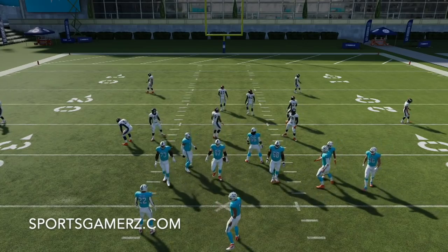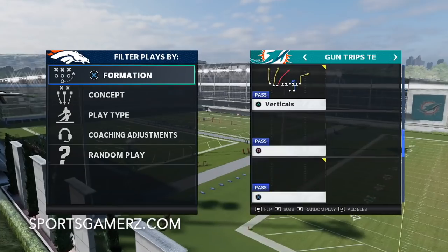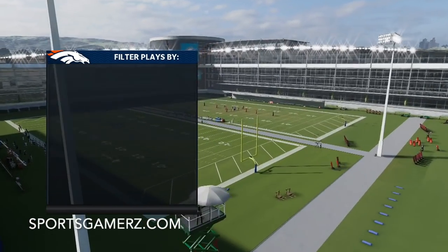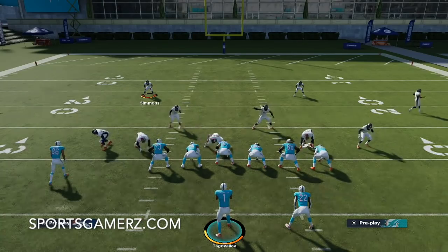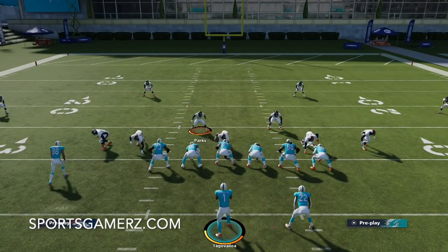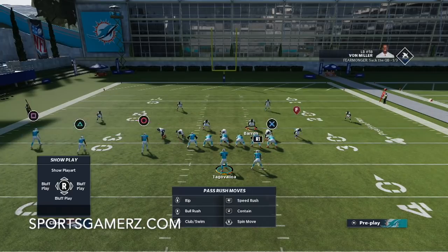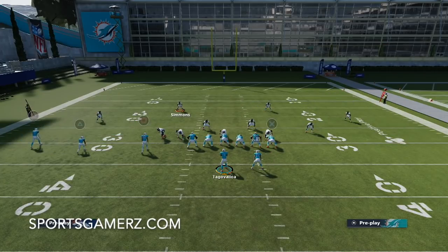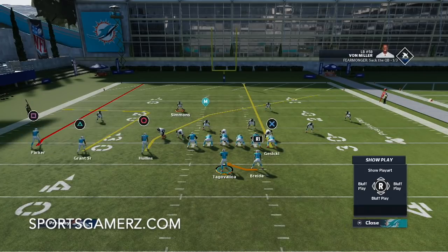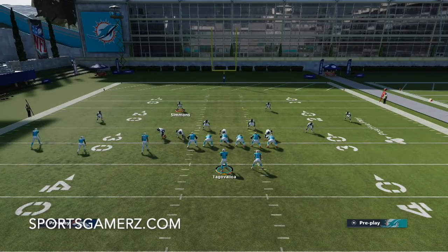Let's get into some trips because as you all know trips is very popular this year - crossing routes, flats. The PA counter and go is one of the most popular plays in the game for that type of offense. We spread out our linebackers and our D-line. We're going to put this guy in a hard flat, this guy in the curl flat, and this guy in the hard flat. So we have two hard flats, and that's going to allow us to get the whole area of the field covered. Nothing is going to be able to come open - whether they swing the running back out of the backfield, whatever - everything is going to be guarded.